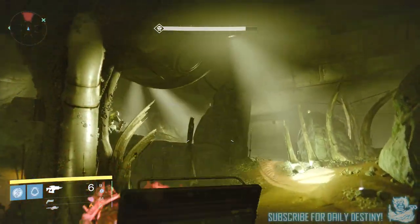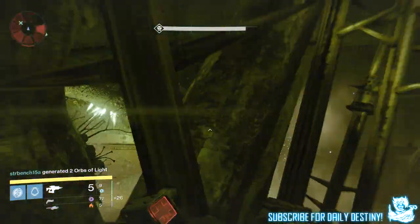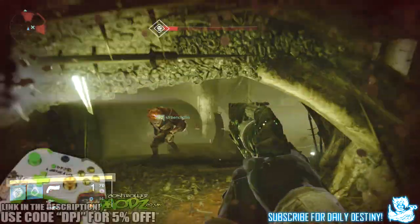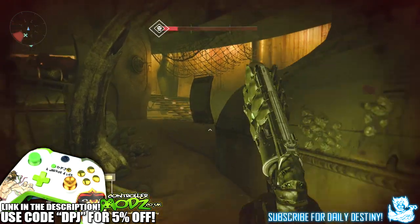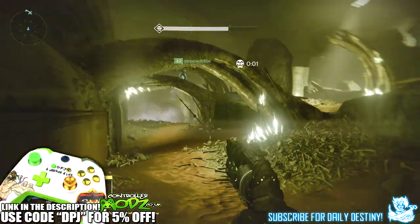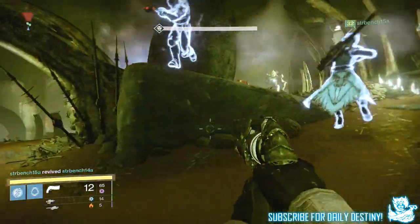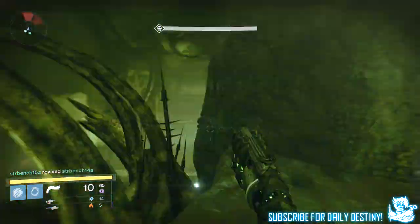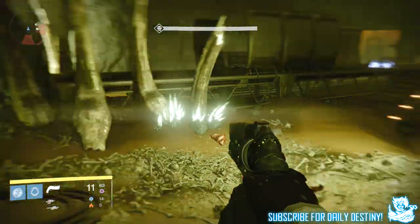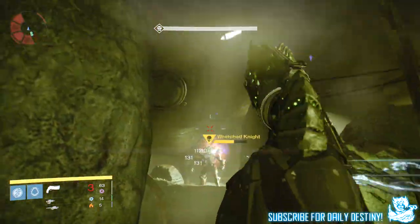What's going on guys, it's your boy DPJ here with another Destiny video. Today I bring you my entire looting results from the Prison of Elders. I played it over a week ago, ran through from start to finish twice — only got loot the first time, the second time I was helping out a friend. We played the level 32 version, and the last boss was Valestrog.